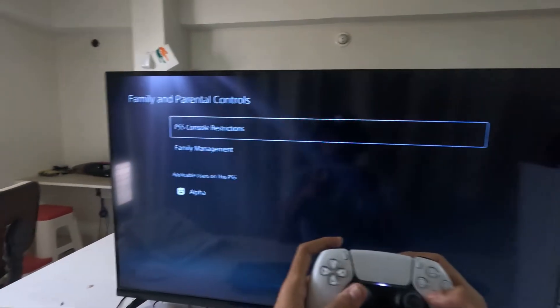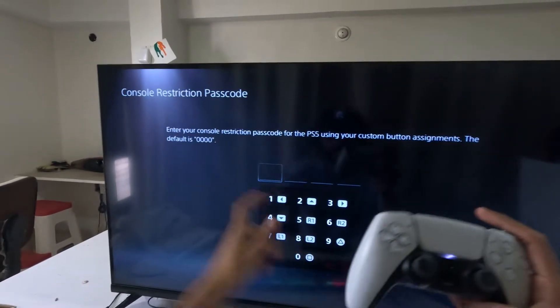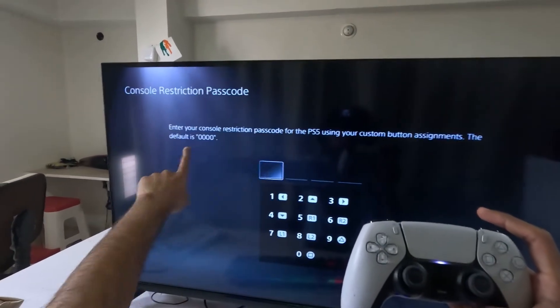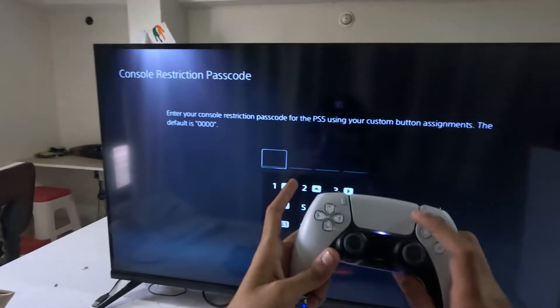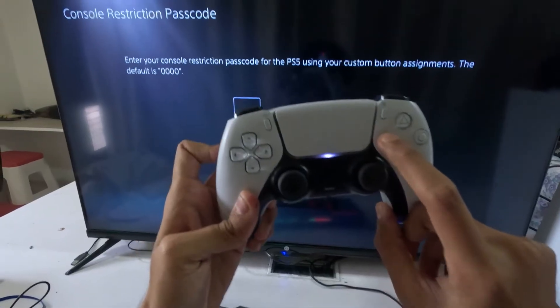Now go to Family and Parental Controls, select the PS5 Console Restriction, and you need to enter the console restriction password. The default password is 0000, so you need to press the square button four times.